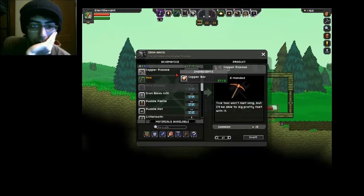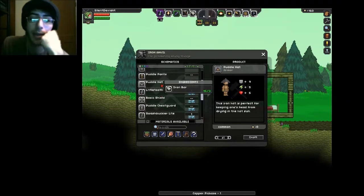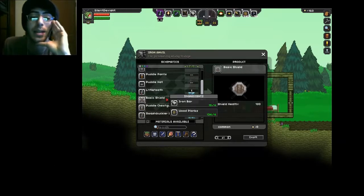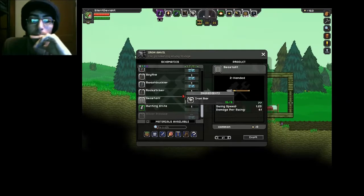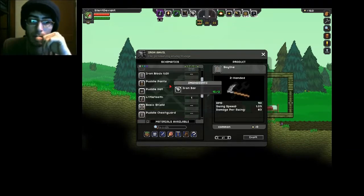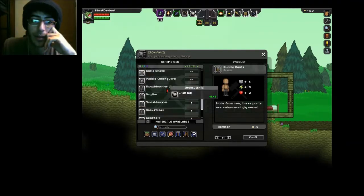I do want a copper pick and it only needs two bars, which is nice. Puddle pants, puddle hat, puddle chest guard — it requires so much less materials to make things now and I love it. I do usually like spears in this game. First things first, I need armor, and I have my copper pick now.